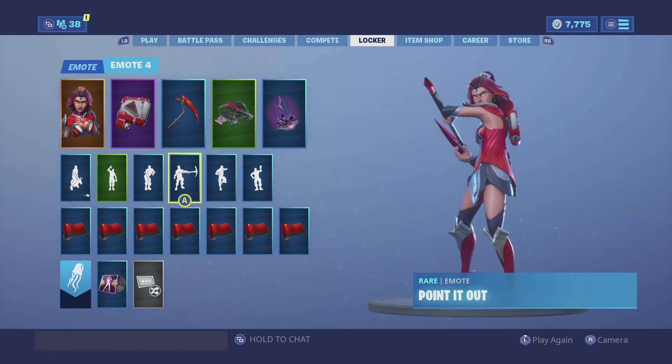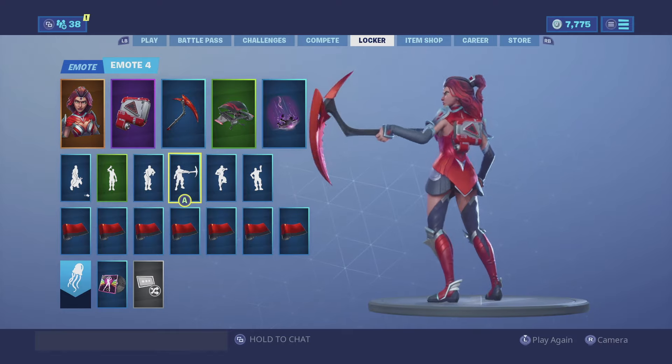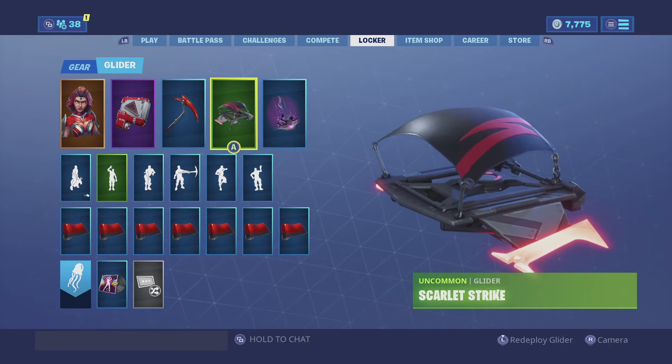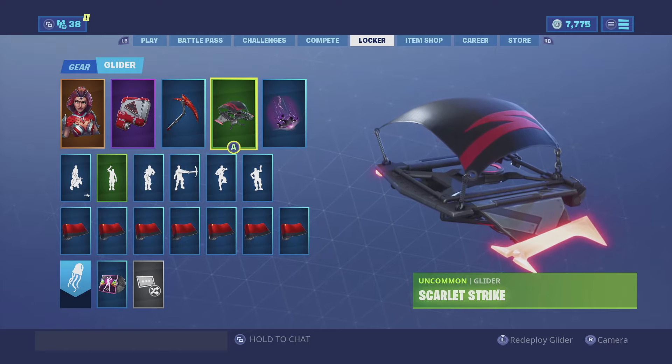For the harvesting tool, we have the Crimson Sight. Again, the colors match perfectly — it is a little bit too bright, but looks really good on her. For the glider, we have the Scarlet Strike, a very cool glider. It does glow red, so I really like it with her.